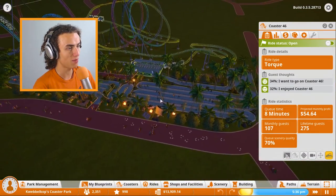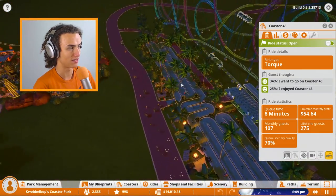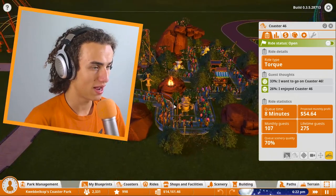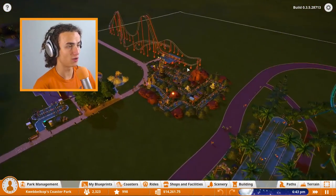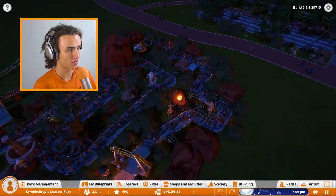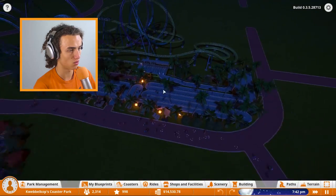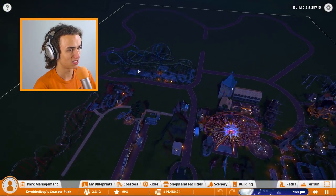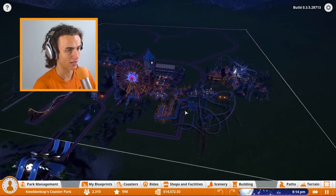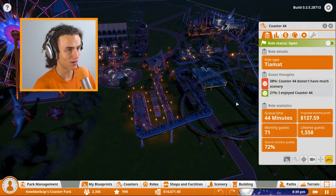But one of the problems is that it's not really crowded over here — not that many people want to go to this ride. Unlike this one, where there's a really long queue. So on today's episode, we'll be not only building a really weird roller coaster, we'll be placing down a few more, because I kind of want to have a few more rides in this vicinity so we can have more people in the park. Right now, all the people want to go to these rides, and these rides barely make us money — they make us very poor!